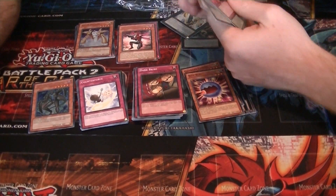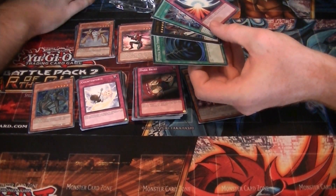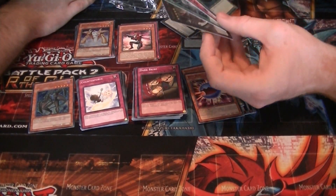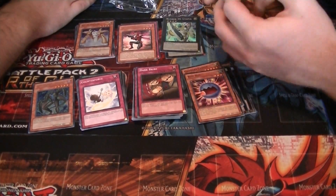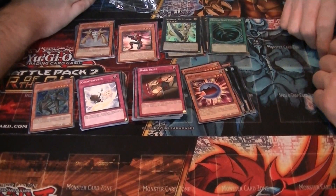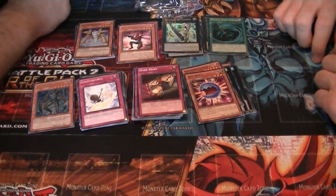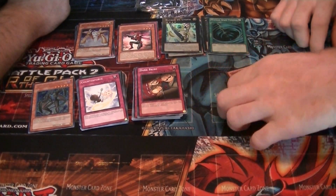Nice cards we got! Mirror Force is a nice addition, and Mystical Space Typhoon — yeah, really good cards. Some super rares too. That's what we got from this box. I'd say that's pretty nice for only 20 bucks, and you get 50 sleeves. The amount of cards you get for only 20 dollars is pretty nice.